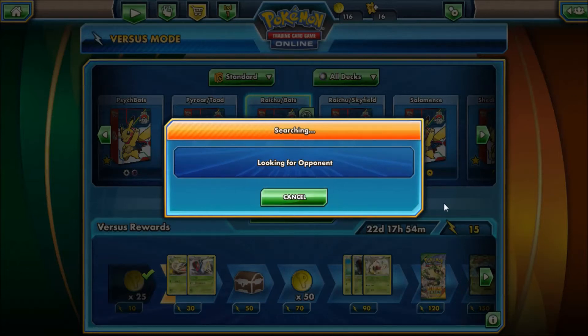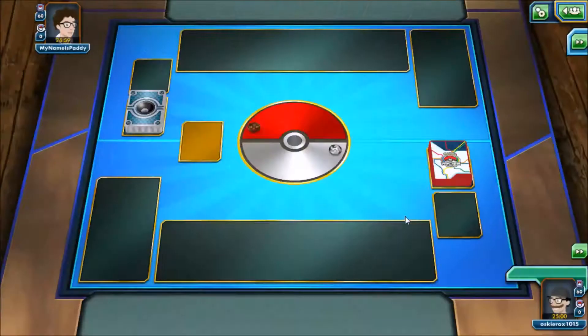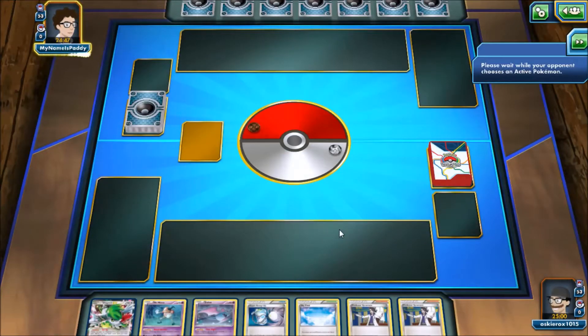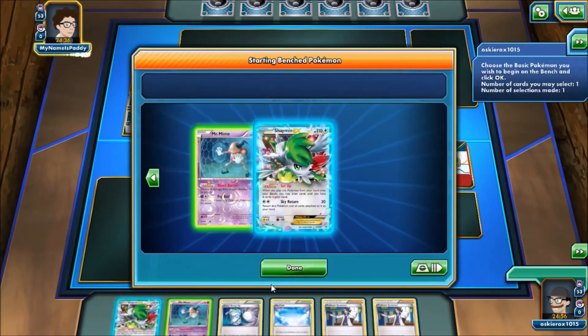...against Bunnelby. That's right, Bunnelby — that dumb deck with Rototiller that tries to get you to deck out. Pretty ridiculous. It runs a lot of disruption cards and stuff like that, and I ran against one online. Interestingly enough, this is going to show you what happens when you run out of energy. I think I got pretty lucky, but this is still a pretty fun game. I hope you guys enjoy it. We're going to start off with Zubat and I'm going to drop Mr. Mime as well.